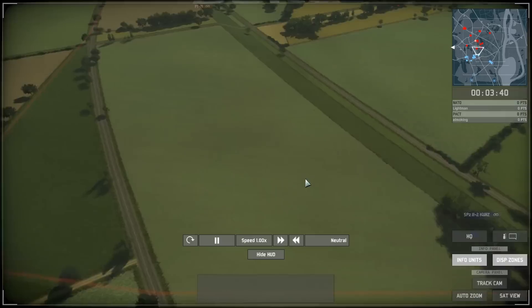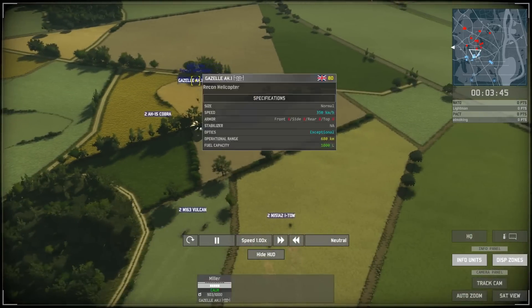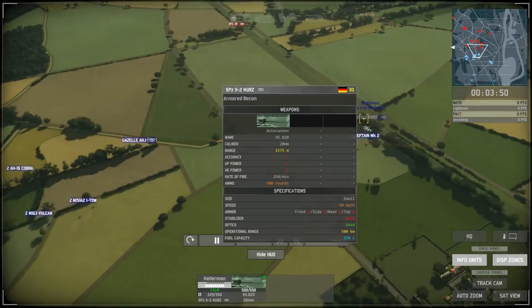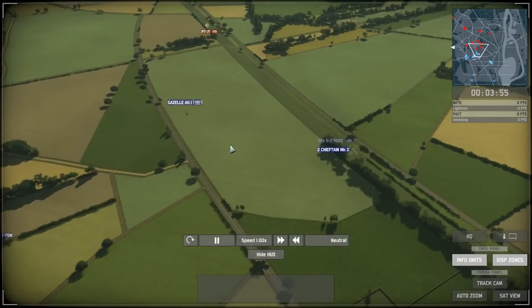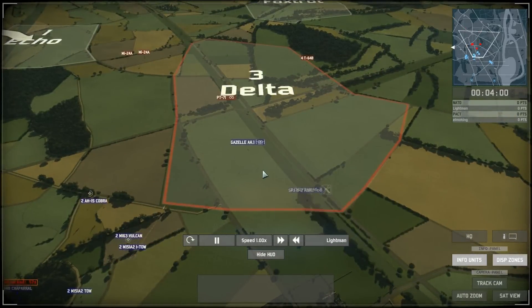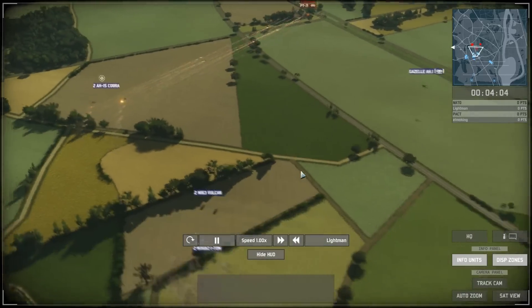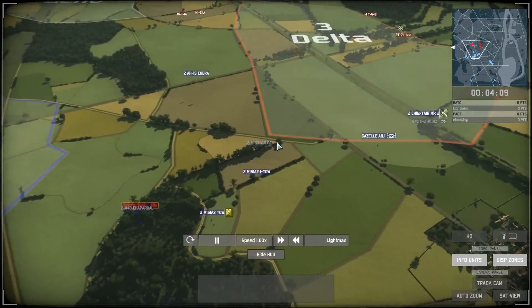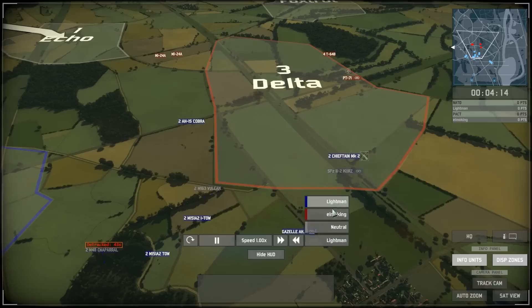We've got fire coming from somewhere. I've also got my fancy recon helicopter which has exceptional optics compared to the nearly-good optics of my other guys. The Chieftain's also getting attacked by those ATGMs. He manages to get a nice shot off, and my Gazelle is revealing his position as well. My Cobra's starting to shoot him, and my own ATGM-armed units — just crappy little jeeps — are starting to shoot at him as well. I really should have kept that Gazelle around to spot what was going on.